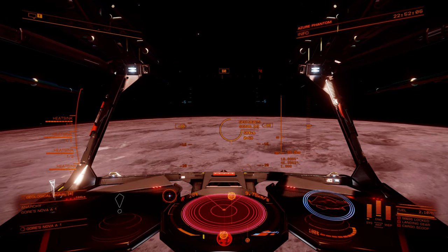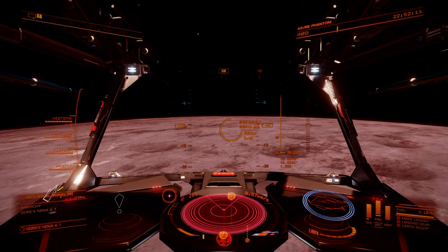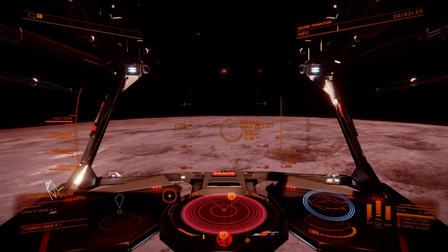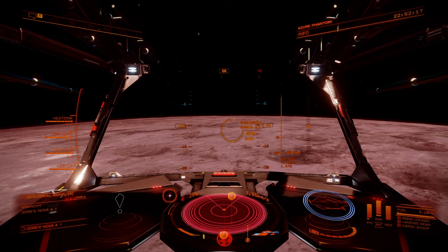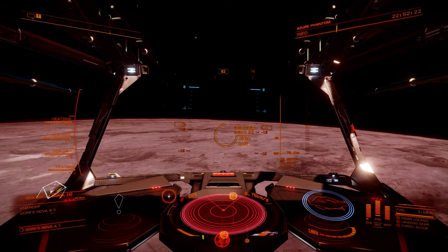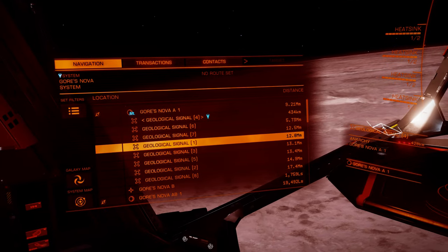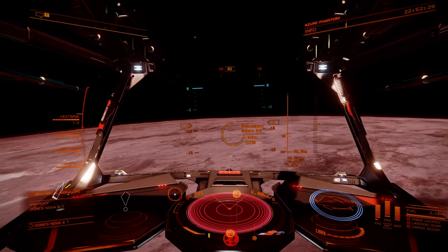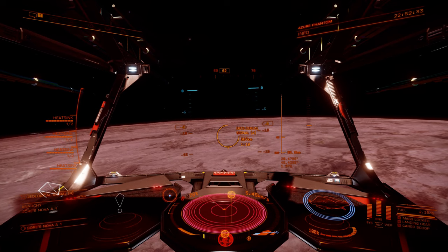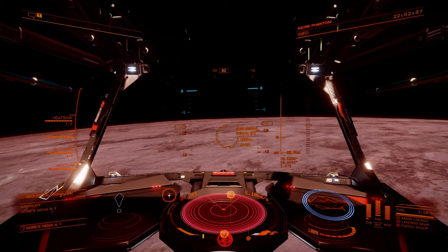I was able to get the first scan for the two planets in it. Somebody else had already found the stars. The A1 planet, Gore's Nova A1, is landable. It has eight geological signals, and the only thing you need to watch out for is it's got some heavier gravity — a little bit past 2Gs once I actually land.